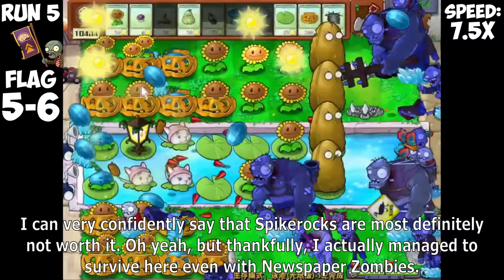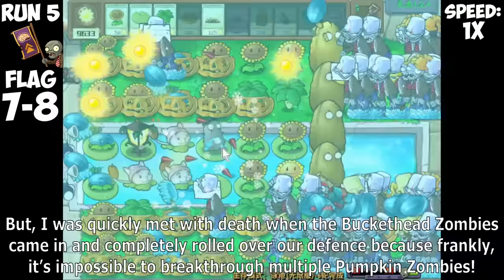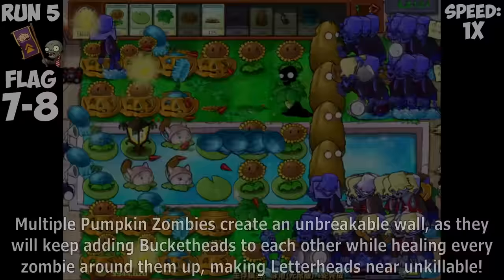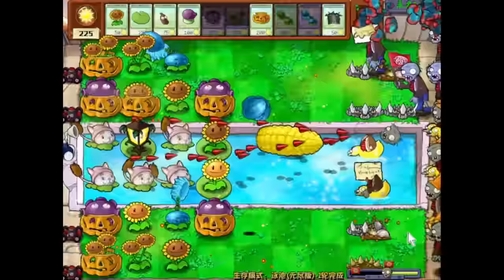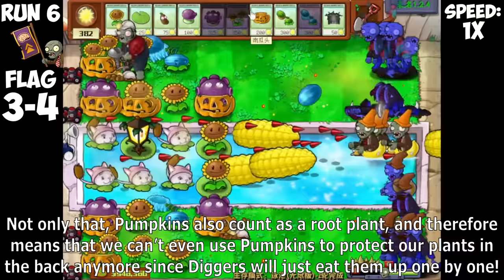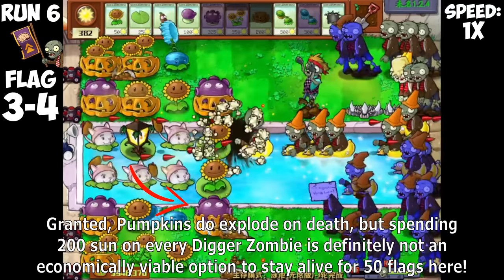I actually managed to survive here even with Newspaper Zombies, but was quickly met with death when Buckethead Zombies came in and completely rolled over our defense. Multiple Pumpkin Zombies create an unbreakable wall, as they will keep adding Bucketheads to each other while healing every zombie around them up, making letterheads near unkillable. In my next run I also found that Digger Zombies can outright eat your Spike Rocks from under the ground, as Spike Rocks are considered root plants. Not only that, Pumpkins also count as a root plant and can therefore be eaten by Digger Zombies.